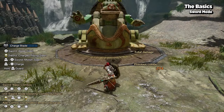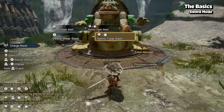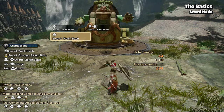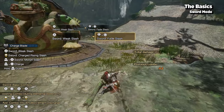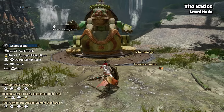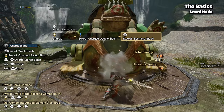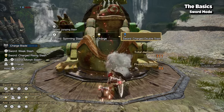Also, after any attack, you can hold a direction and press the special attack button to do a fade slash, which is useful for repositioning. The majority of sword attacks can be chained interchangeably, but a couple of ideal combo strings for phial charge are: charge slash to round slash back to charge slash, or you can even throw in a shield thrust if you'd like.